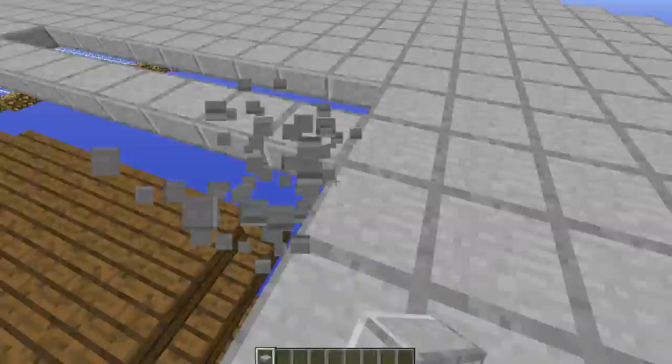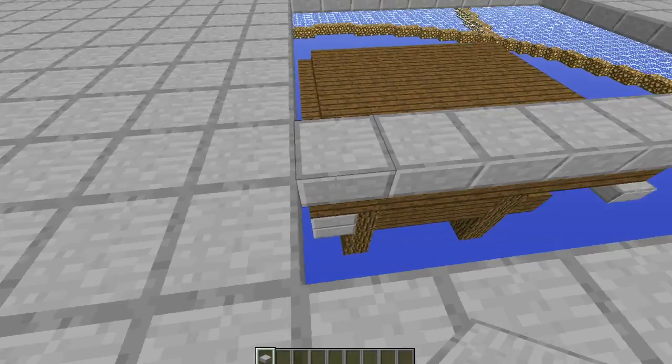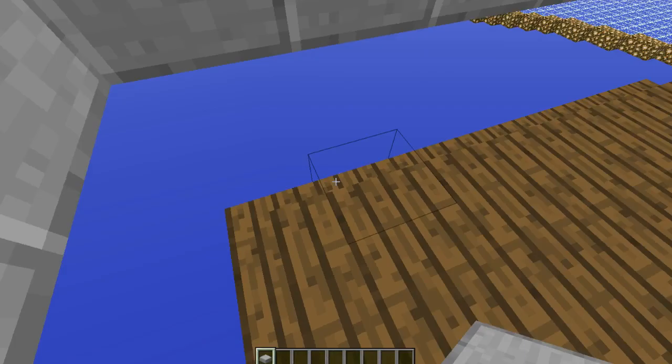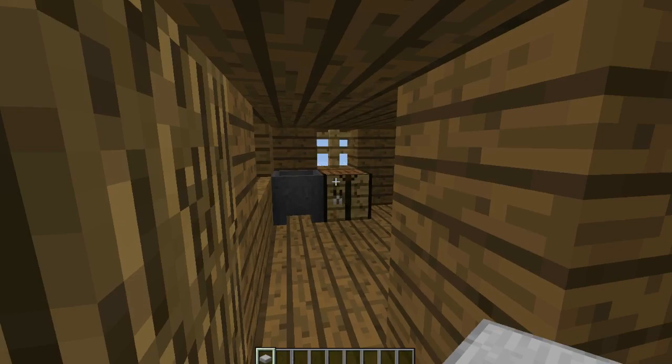Fill that entire area up with half slabs. You will not need these blocks on the longer sides of the witch hut that are one away from the edge of it — we'll eventually be using that gap. For now I'd recommend keeping the top open so that sunlight can still get in and you won't have any witches spawning while you're building this.